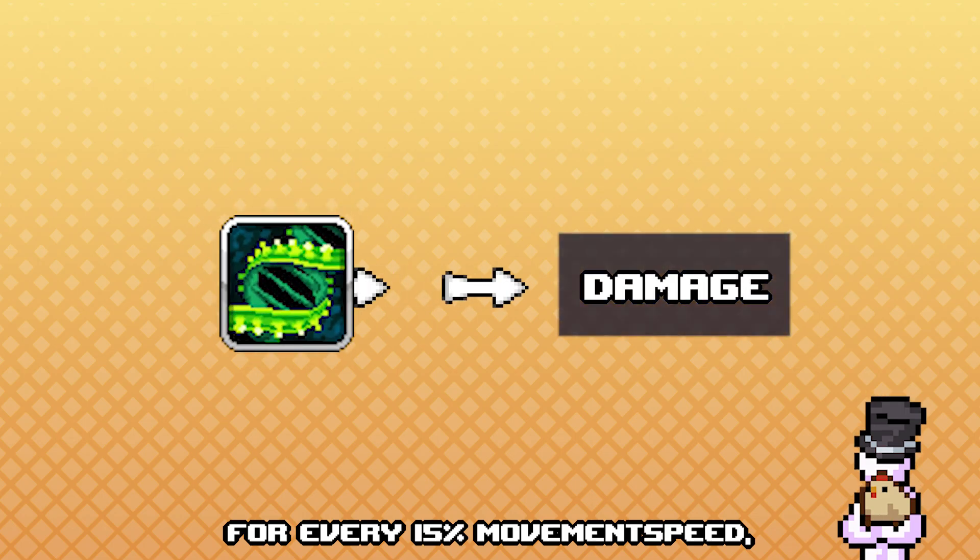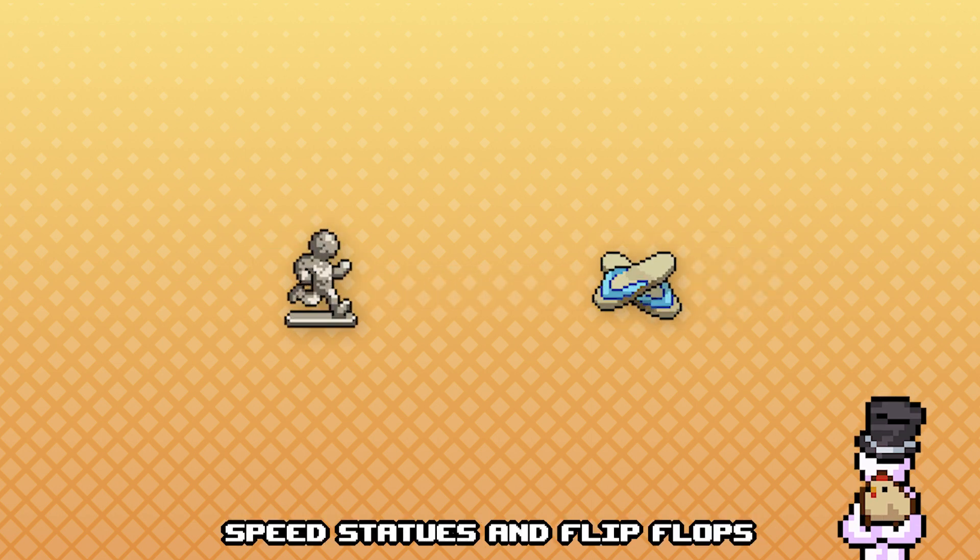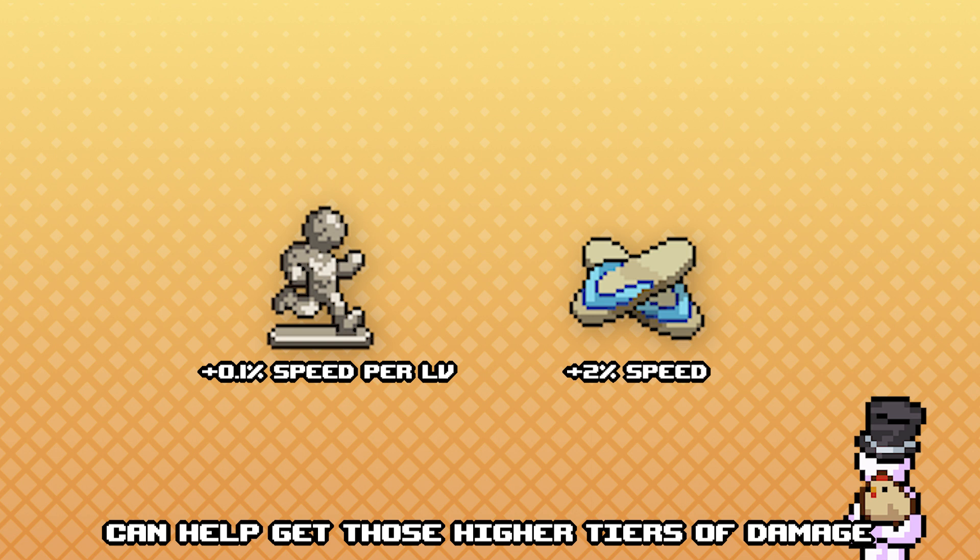Put as many points into Fist of Rage as you need to get the accuracy stats you require. For every 15% movement speed, we receive additional damage, and thus speed statues and flip flops can help get those higher tiers of damage.